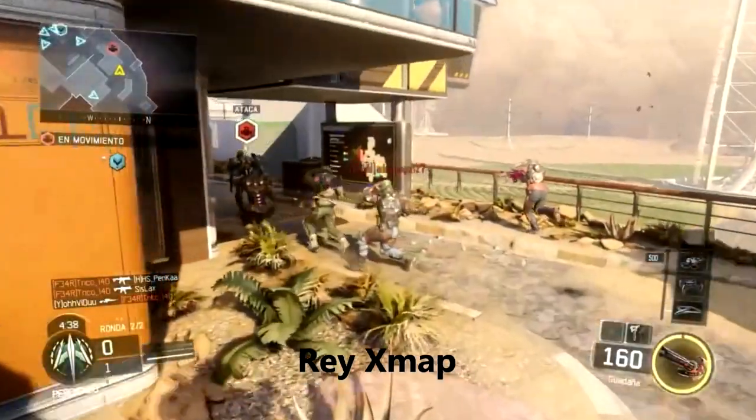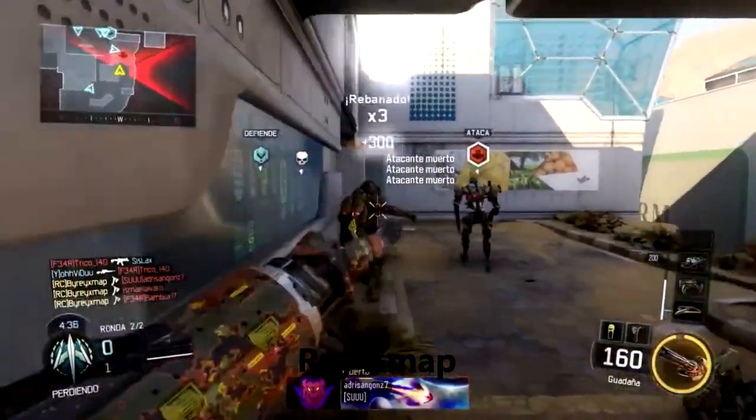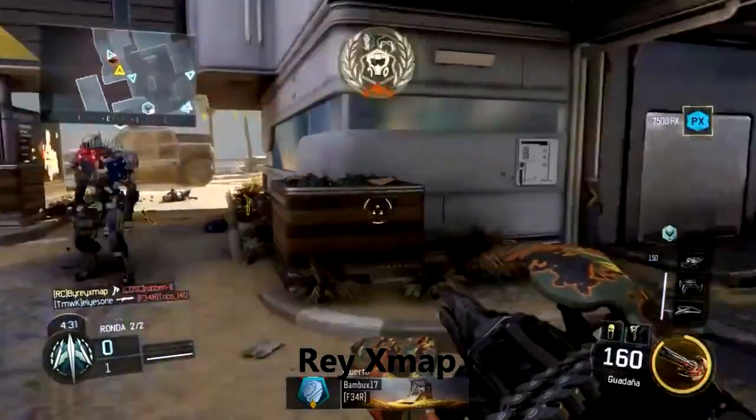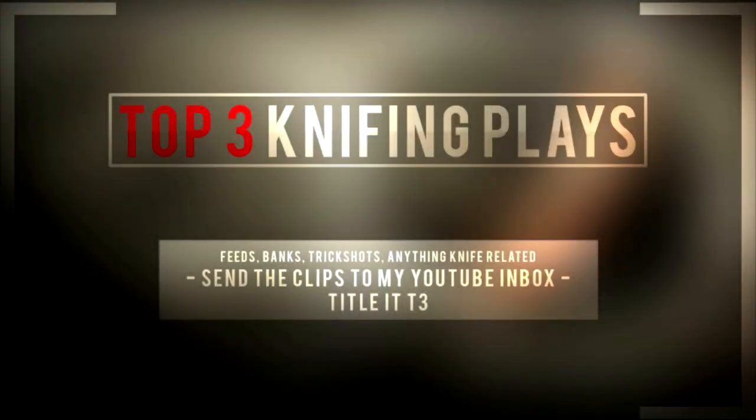Finally, at the number one spot for this week we've got Ray X-Map — and I'm starting to think that the X is actually supposed to be like 'cross map,' which is pretty clever. He's playing some Safeguard on Combine, flanking up behind the enemies, pulling out the minigun and arming in between each kill for the Scythe quest, getting the quad on-screen combat feed. Really nice clip.